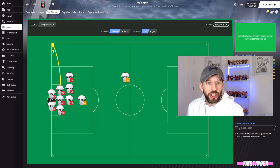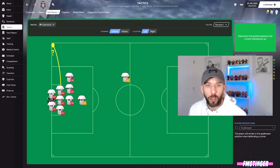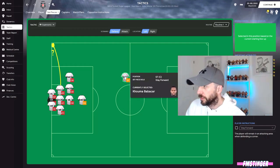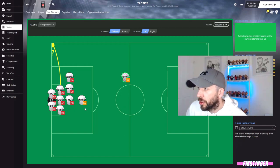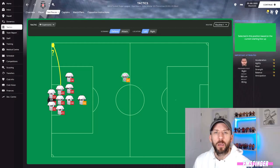The setup we have here is basically the generic setup they give you when you join a new club. You can see the players are all back there, it's swamped - I've only got one in the attacking positions up here and all the others are just crammed in the box. None of them are marking, they just all go back, marking the six yard box, near post, far post, edge of the area - pretty generic stuff.